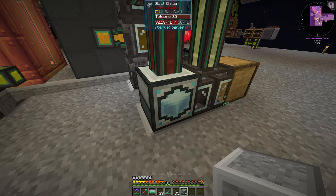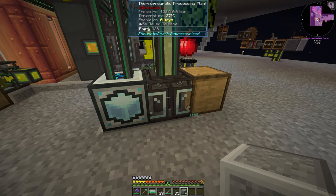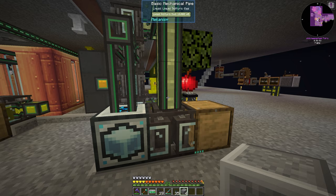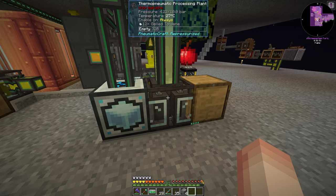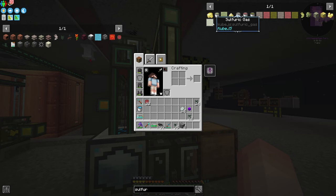Okay, you're working. Let's throw in these flux linkage amplifiers so that way you can process this super quickly. Interesting — liquid sulfuric acid. Hold on. Liquid sulfuric gas versus liquid sulfuric acid — these are different things.